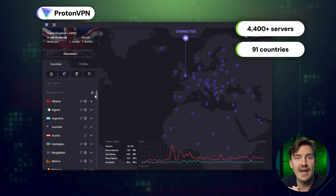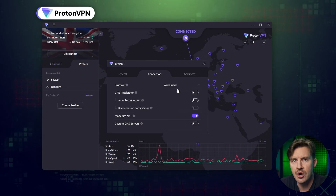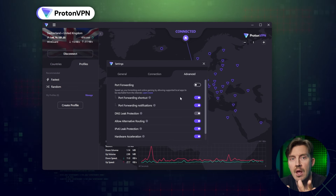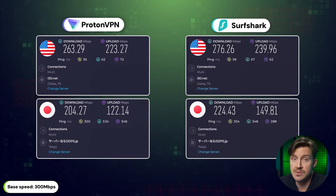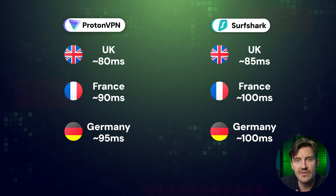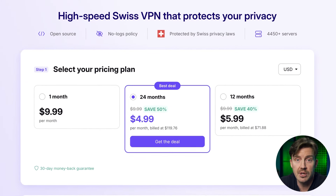Another popular VPN for online games is ProtonVPN. It has almost as many servers as Surfshark, and in terms of security, ProtonVPN pretty much mirrors Surfshark with the same kind of encryption, DDoS, and leak protection. Speed-wise, it sometimes gets even faster thanks to its VPN accelerator feature that boosts speeds significantly. ProtonVPN is also a great VPN for ping on most European servers, all while remaining a pretty affordable option.